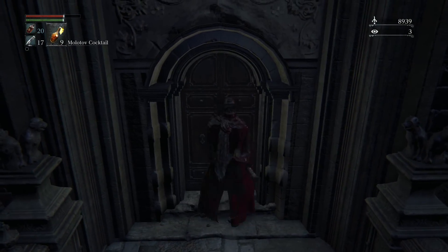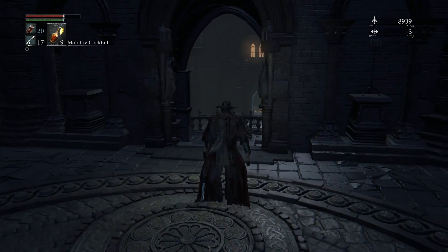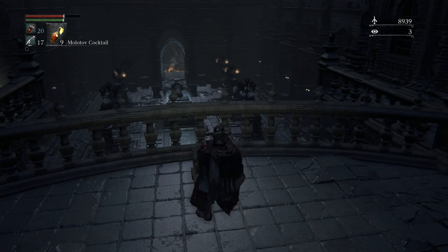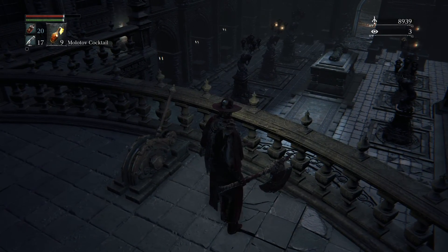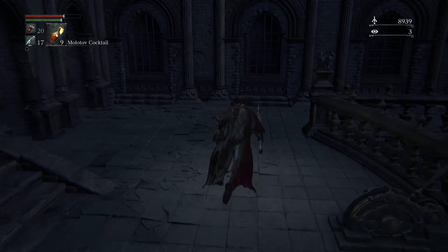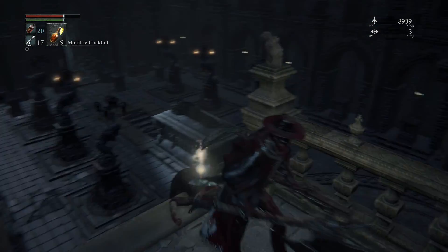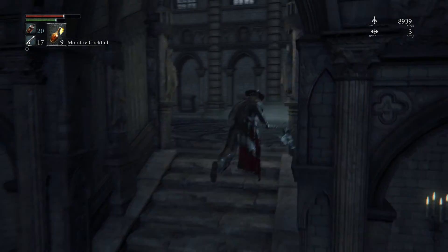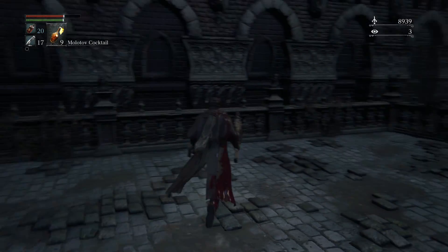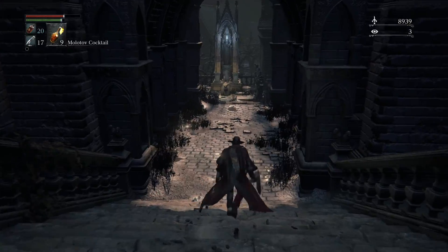Make a right here and we can go inside this door - nothing immediate in here, but if you come down here we're gonna pull this lever and that's going to open up that hidden floor. Grab this item right here - some Madman's Knowledge. Instead of dropping down, make your way out here and we're gonna meet an NPC. This guy's name is Alfred and he's going to give us some more information we need.